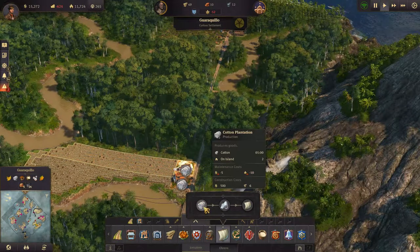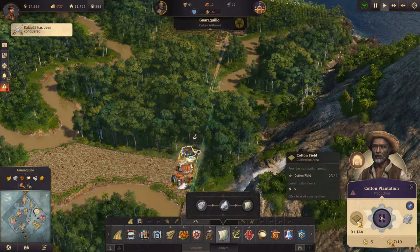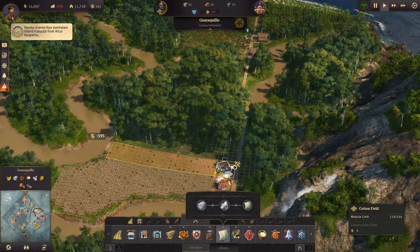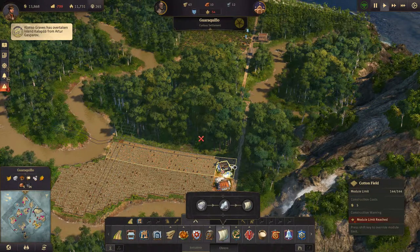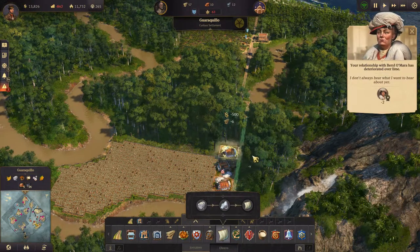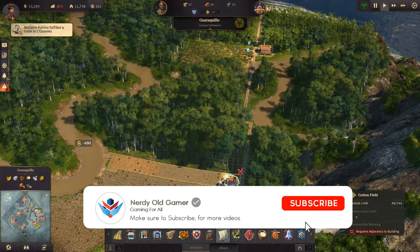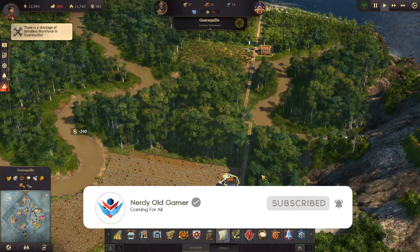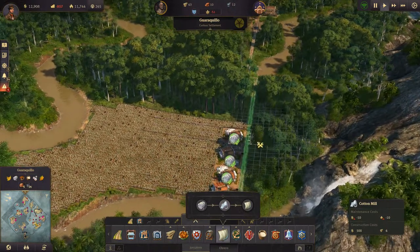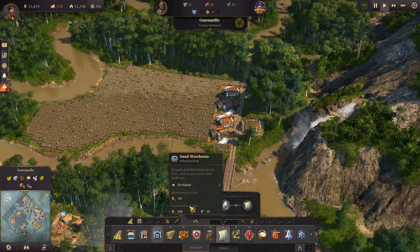Boom, that was the limit. It takes one minute - let's get four plantations. Another player has had their island seized. Someone is aggressive - another player has had their island seized. Yeah, you just told me. Always hear what I want to hear. I don't think it was our island, hope not. Workforce shortage. I'm pretty sure it wasn't. Then we need two cotton mills - one, two - and a small warehouse.